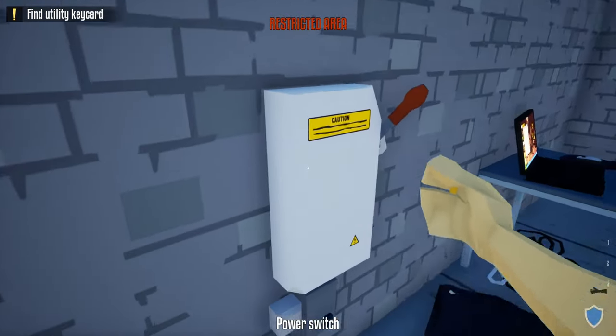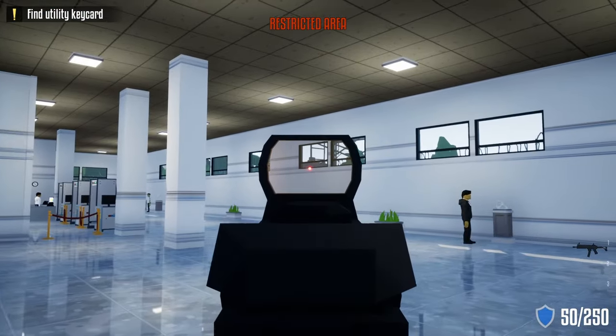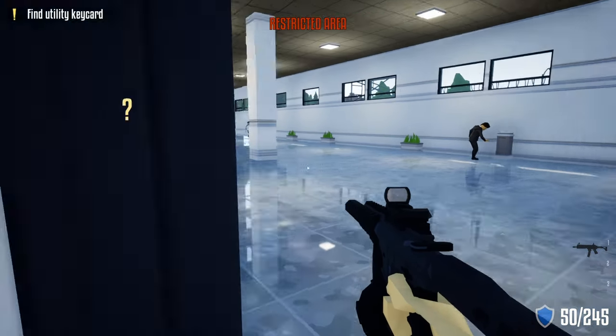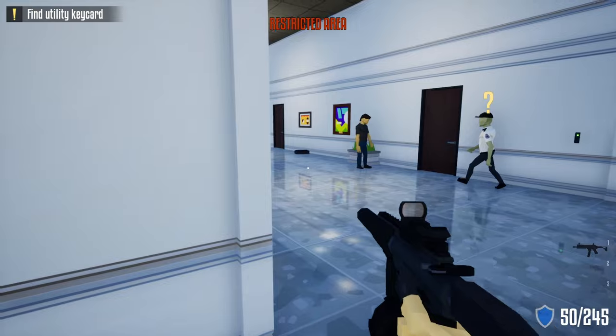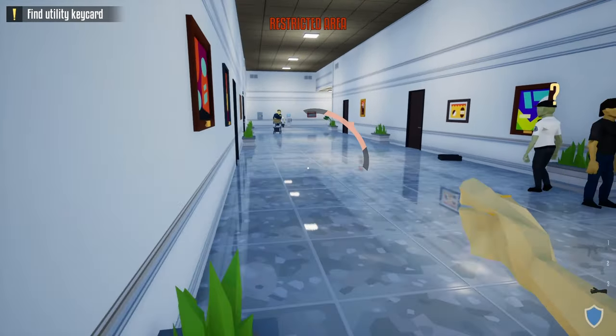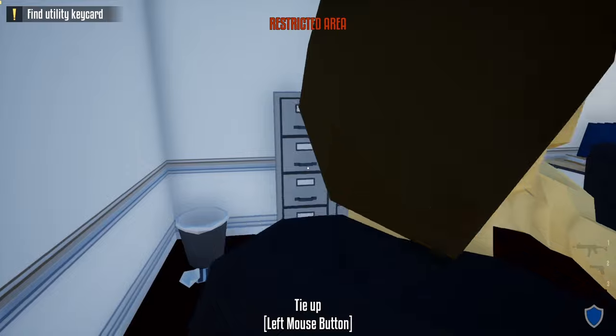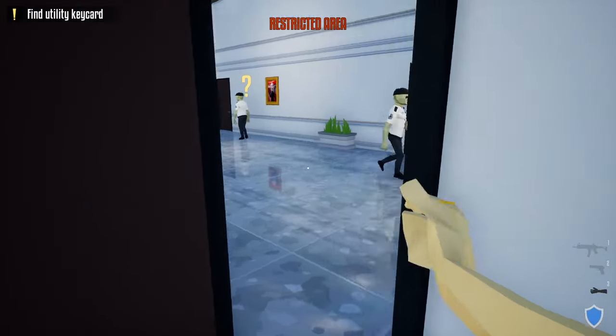Once the door is hacked, place the hacking tool back in your duffel bag. Shut off the alarm, take your gun, and shoot out this particular window — it should trigger a guard to go investigate. He'll go upstairs and now we're gonna follow him, but take an immediate left, shove this civilian a little bit, and wait until this guard passes.